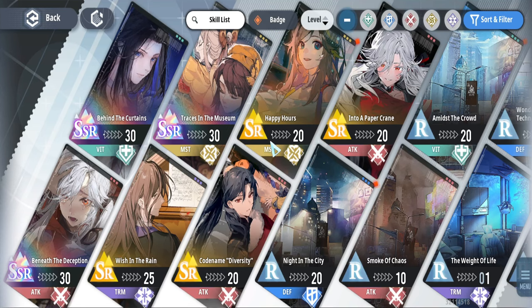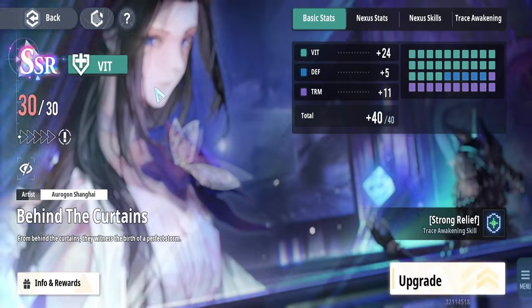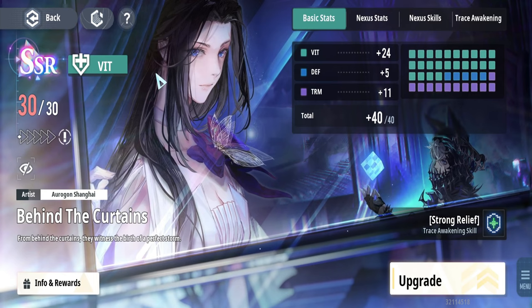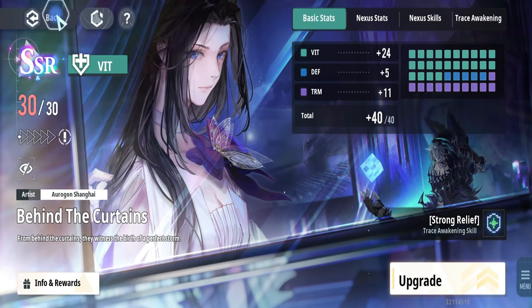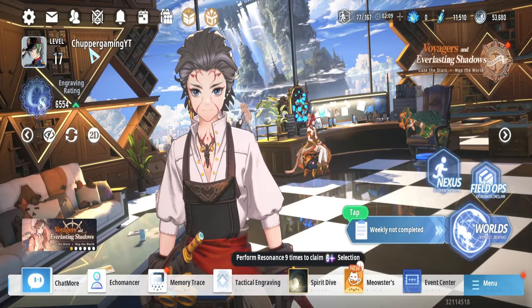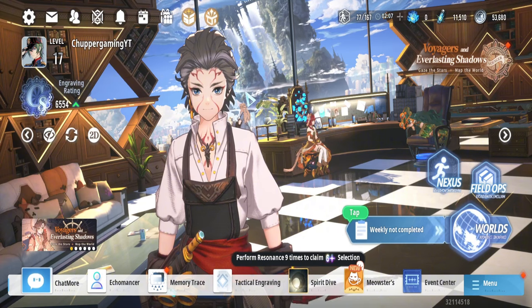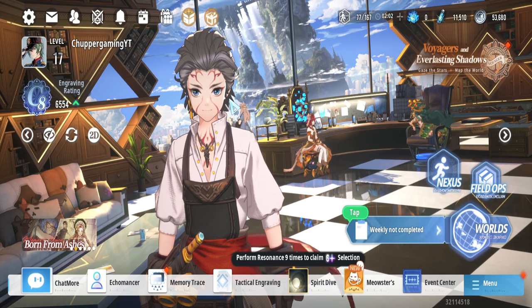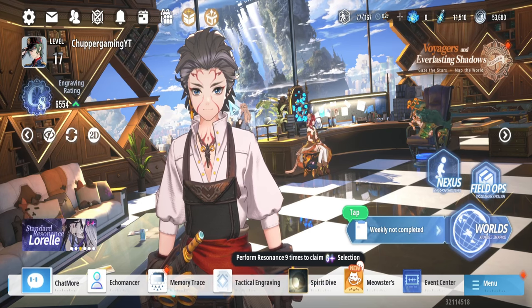Next are Memory Traces — think of them as special cards that give bonuses to your heroes. The SSRs are the highest tier, and some of them are completely free to obtain. I got the three I have entirely for free — I'll cover how to get them for free in a separate video, so make sure to subscribe and turn on the notification bell.